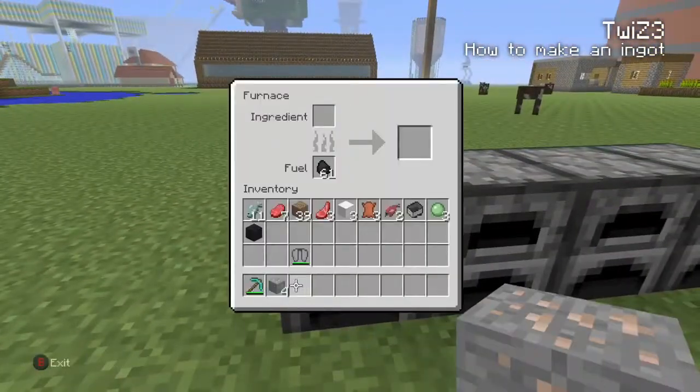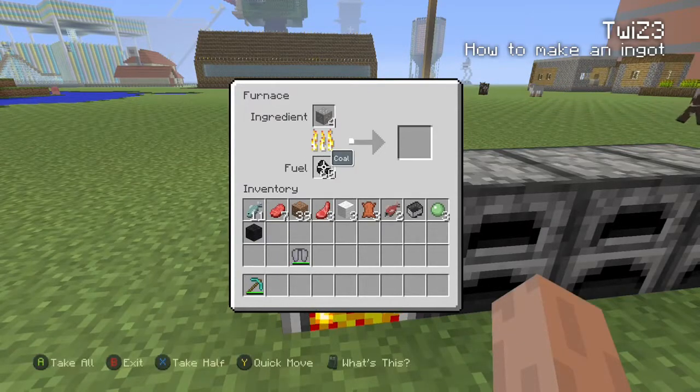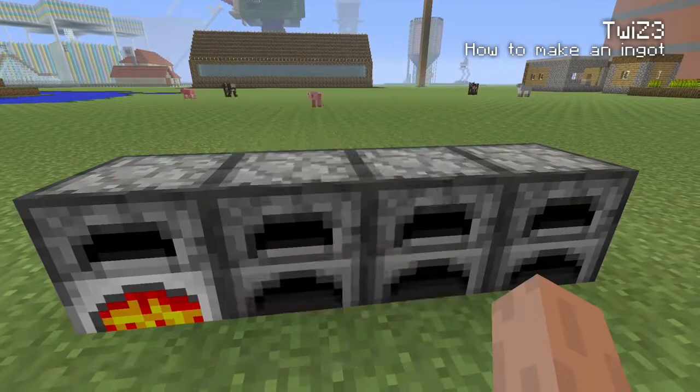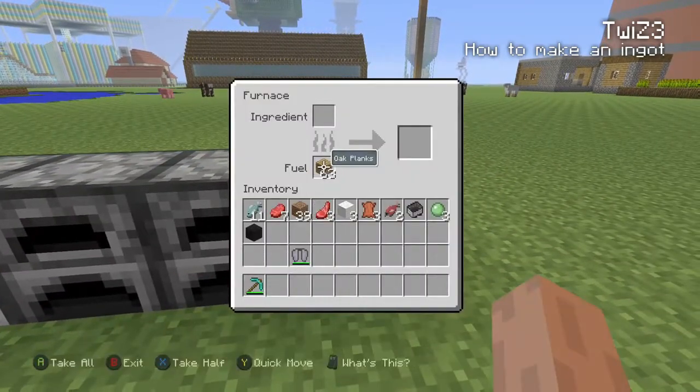Once you have the iron ore, you need to place it within a furnace under ingredients. For fuel, you can use coal, charcoal, any type of wood, and any type of planks.